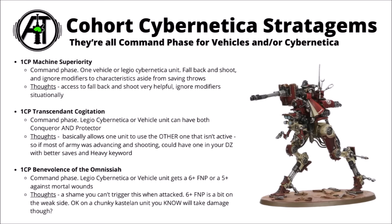Finally, for 1 CP, there's Benevolence of the Omnisire — declared in the Command Phase, which feels a bit unhelpful for this one. It's a 6-plus Feel No Pain for your nominated unit, or a 5-plus Feel No Pain against Mortal Wounds. It might have been more helpful if you could declare it reactively when the enemy actually attacks. You can't reactively ward off something like a Thousand Sons Doom Bolt. Even the Mortal Wound element is more niche now, given that Devastating Wounds are no longer Mortal Wounds. The 6-plus Feel No Pain generally isn't going to be worth it unless you're planning to lose a serious amount of vehicle wounds next turn — maybe if you've got a big four-man unit of Castellans taking the entirety of enemy firepower.